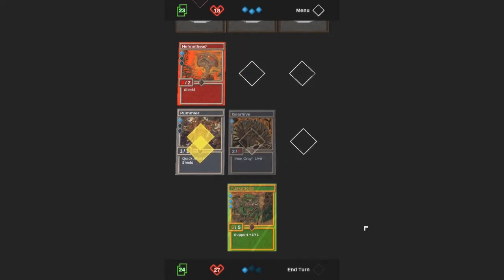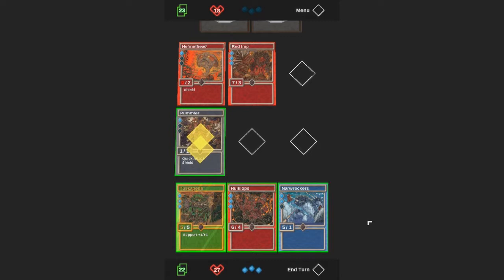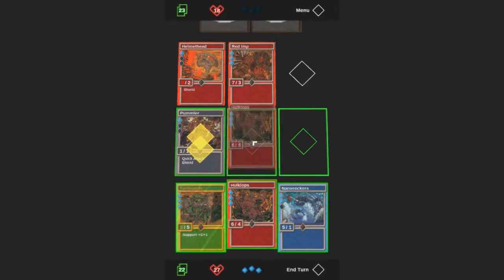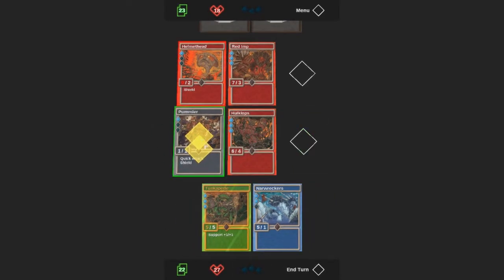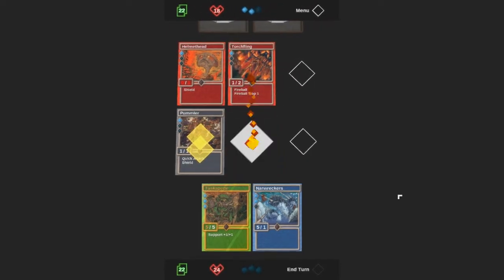So that removes his shield — they kind of cancel each other out. I've got another three and a two, which is frustrating. Let's get the Hulk Lops out because that's a powerful red imp. We need to get rid of that, and that's going to be okay because if he goes for an attack he'll just get killed anyway. At least that kind of sucked up as much damage as possible.